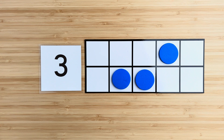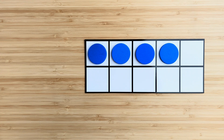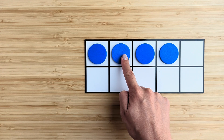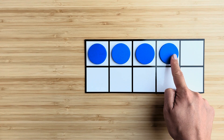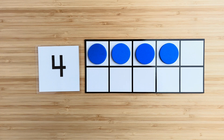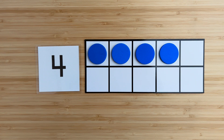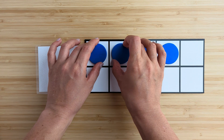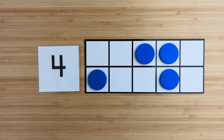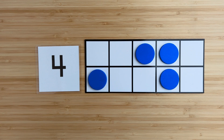Good job. Let's try another one. How many in all? Point and count. One, two, three, four. Four. There are four blue circles. What if I move them around? How many in all? There are still four blue circles.